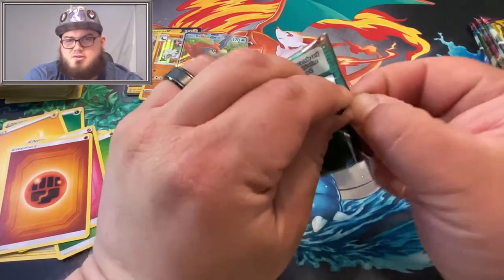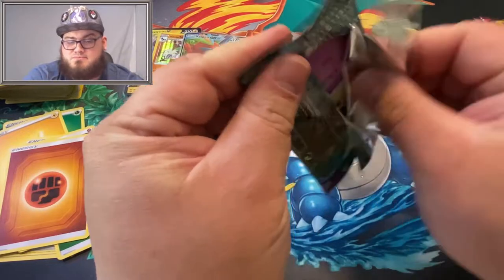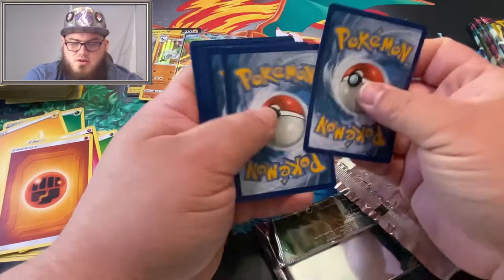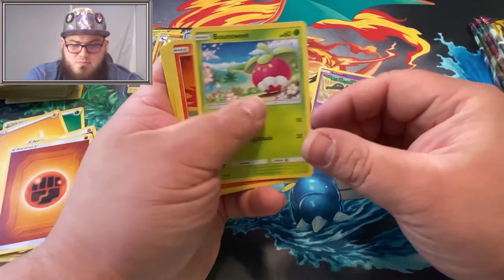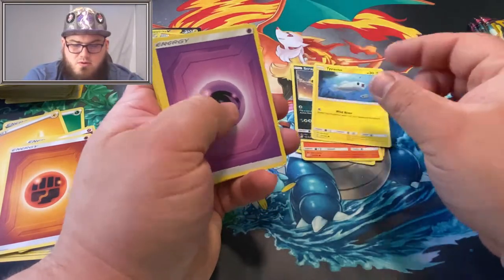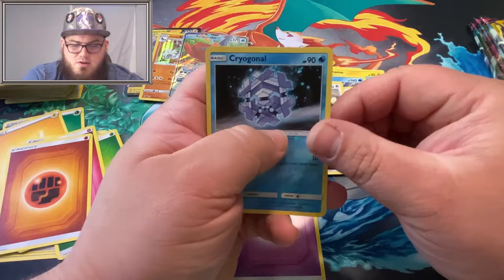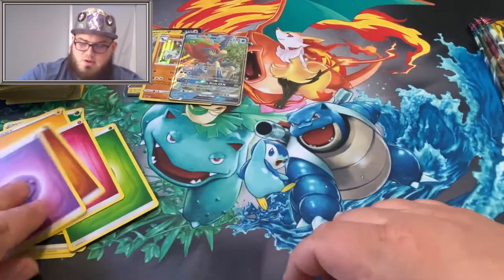I'm feeling it — we're going to get something rare in this pack right here. It's not looking good. Solando, Bondsweep, Solando again but a different type, Scraggy, Seismitoad, Psychic Energy, Carracosta, Great Potion, Bibarel, Cryogonal, and Exeggcute. I guess my instincts were off on that pack.